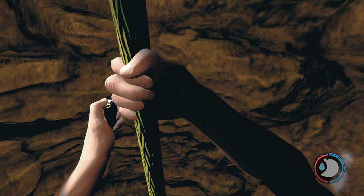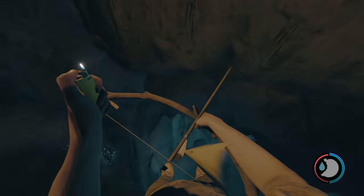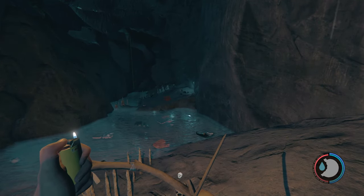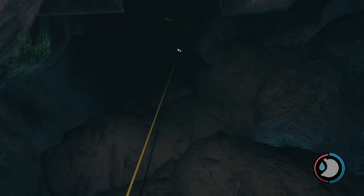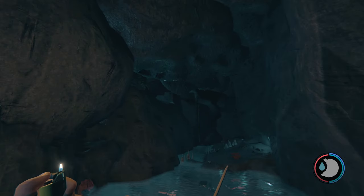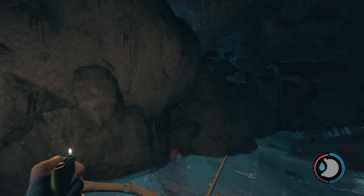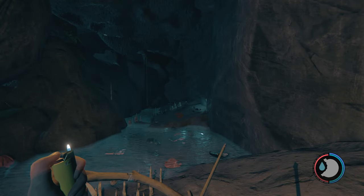Heading on down into the cave, I'm going to push E to let go of the rope. Because I have god mode on, I can just land on the ground right here. We will be entering each cave from the entrance that's closest to the main item. For example, we're in the katana cave right now, so we use this entrance to get to the katana faster. Let's continue exploring the dead cave.